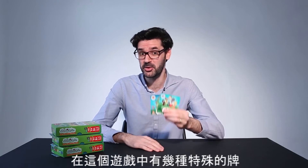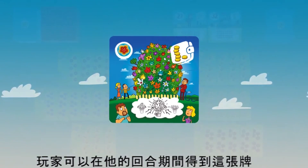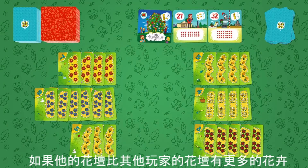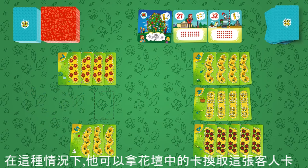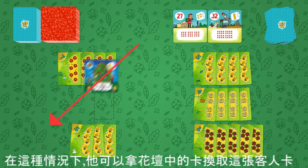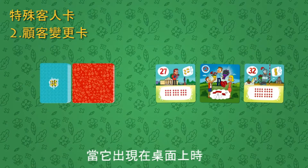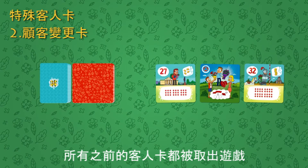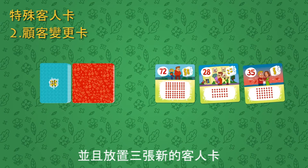There are several kinds of special cards in the game. Among the customer cards, it's the largest flower bed card. The player can get this card during his turn if his flower bed has more flowers than any flower bed of the other players — in this case, he simply exchanges this flower bed for the card. The second special customer card is called Change of Customers. When it appears on the table, all of the previous customer cards are taken out of the game, and three new customer cards are placed.